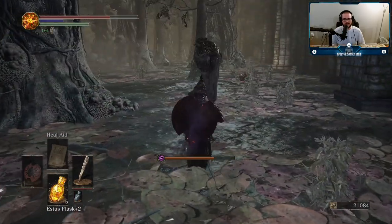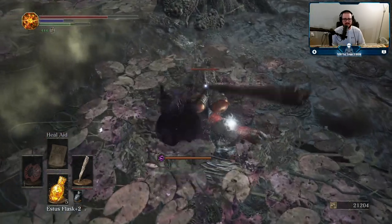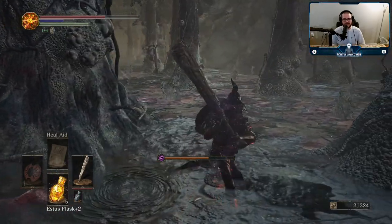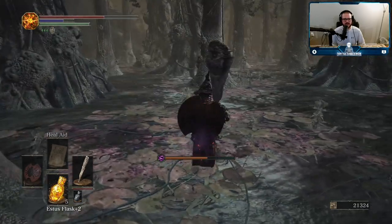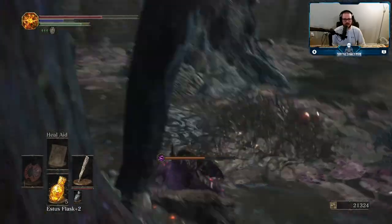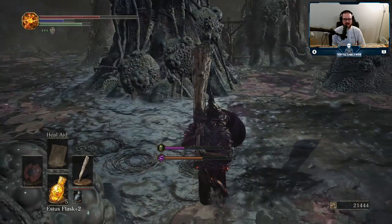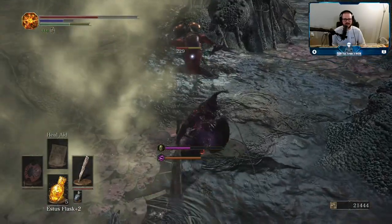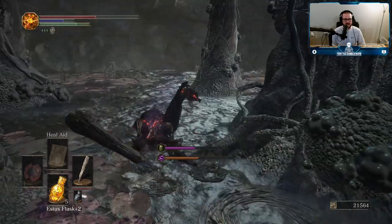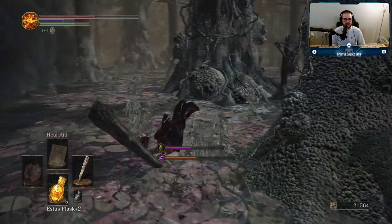Is that a basilisk? Better not be. It probably is. Fucking hate these things. Of all the enemies in Dark Souls, the enemy that makes me the most irrationally angry the moment I see one is a basilisk — because their design in Dark Souls 1 was bullshit. The curse mechanic was horrible. My curse is building up. I need to be more aware of these basilisks because I was standing in their poison clouds more than I thought I was.